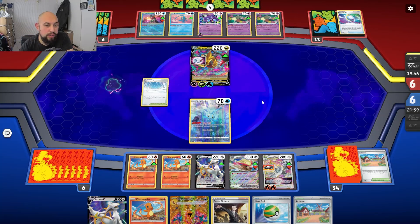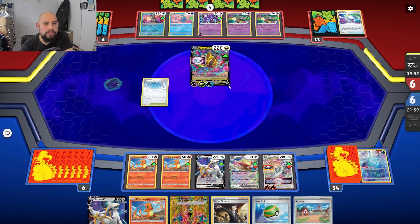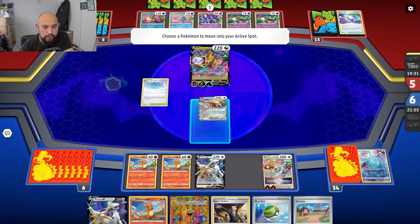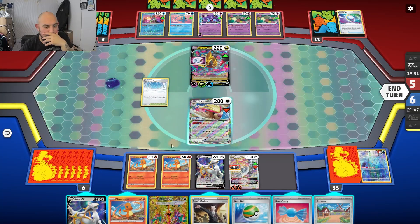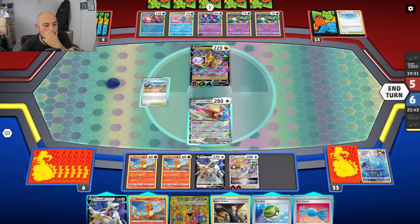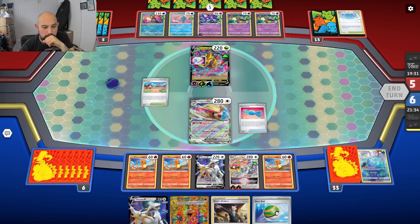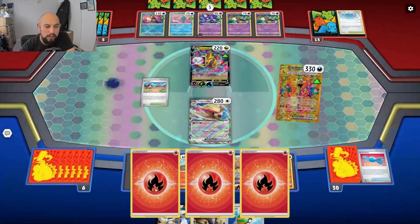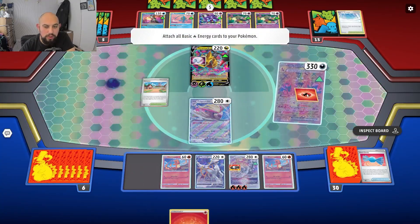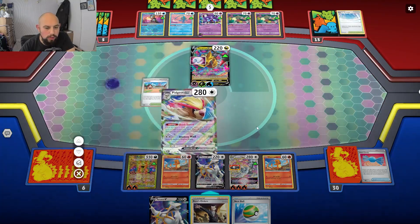If he doesn't evolve it now, my Arceus V Star is going to nuke his Giratina — 100 percent. He chose Shred, okay. I think he should have gone for Stabilizer. We'll put PGR up front because it's free retreat — Pidgey has no retreat cost, it's awesome. Get rid of that, put Charmander down, we've got a Rare Candy. Use the Rare Candy. Don't forget you can't use the ability unless Path to the Peak is removed.